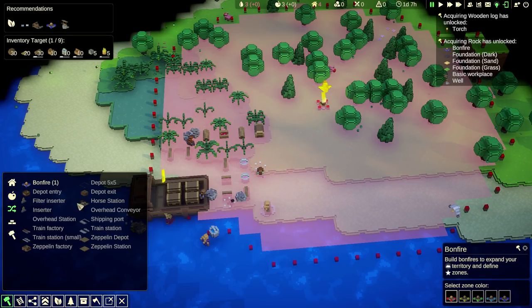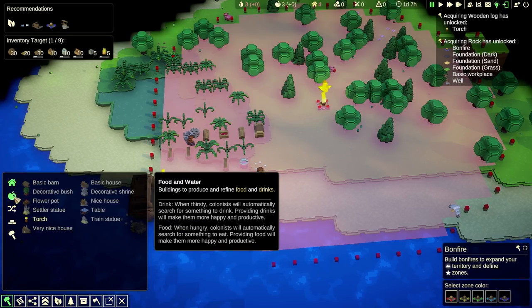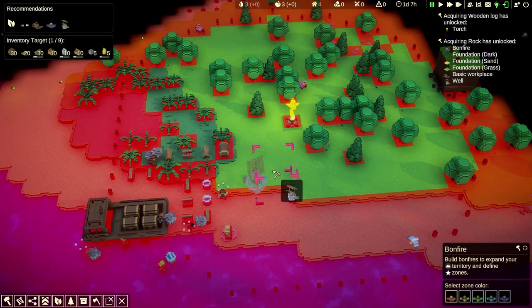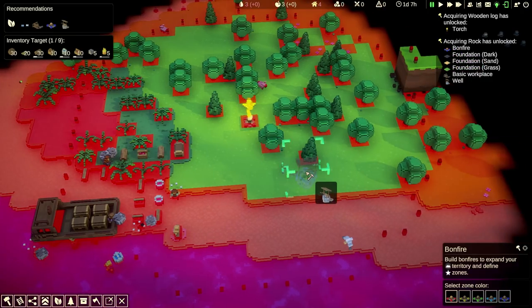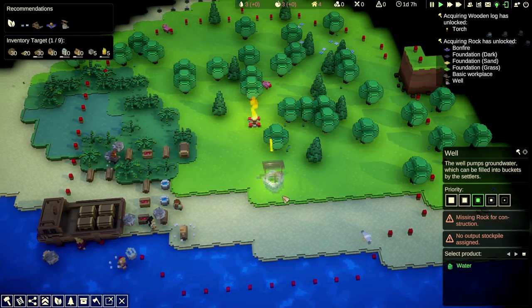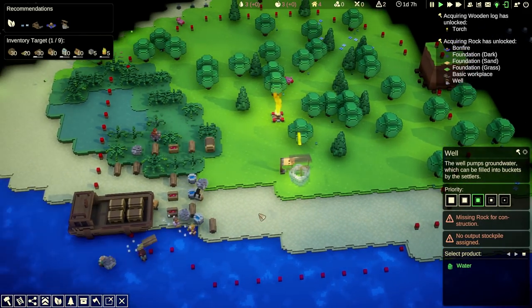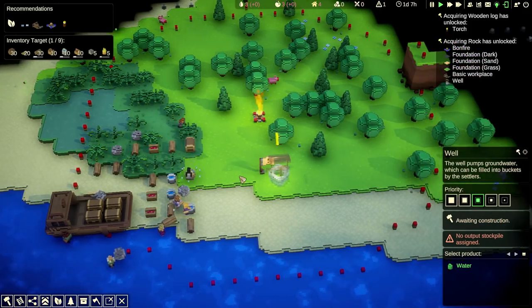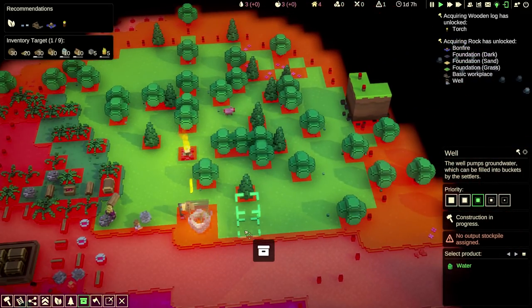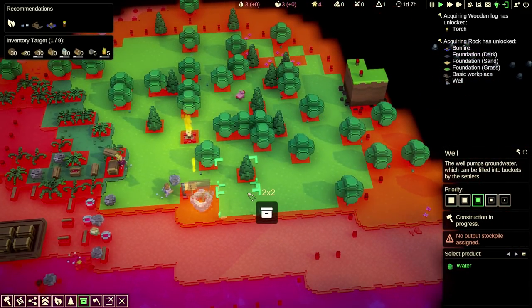Since we acquired these things, it unlocks recipes for us to build. We're probably going to need more water and more food. What we should do — recommendations include a farm, mining, harvesting, a basic workplace, and a well. We'll do all of these things. Slow and steady. We do have one of these things where we can cook already. A well would be a really good idea so we can have some water. Let's put a well over here.